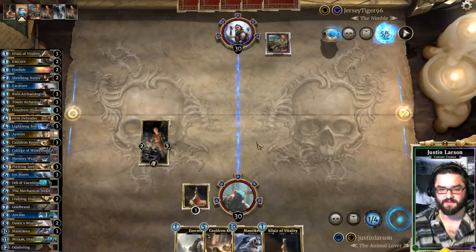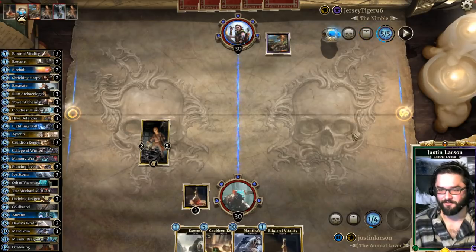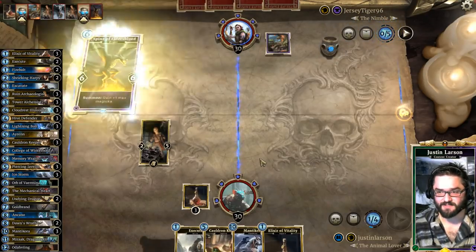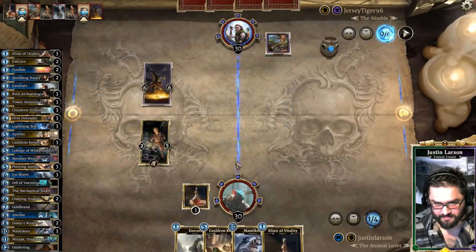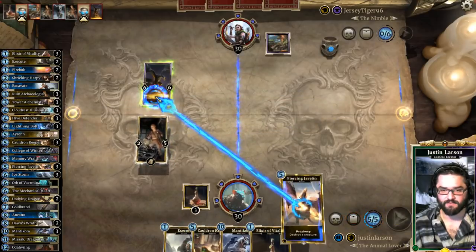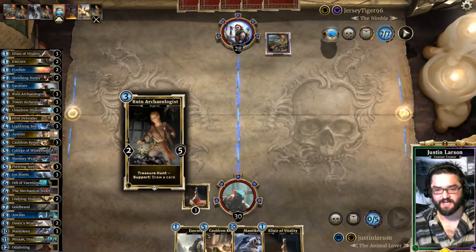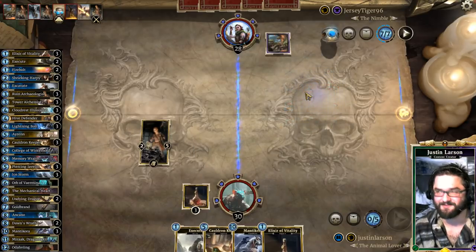We're on the cusp of a major discovery — let's see if this one gets destroyed too. I forgot to play my Elixir of Vitality because I was clicking off a notification for an email — that's my bad. Here's a Spine of Eldrish Blood, so the ramp game is very strong here. We need to draw a card now to get any value at all — we did draw a Piercing Javelin, which is fine.